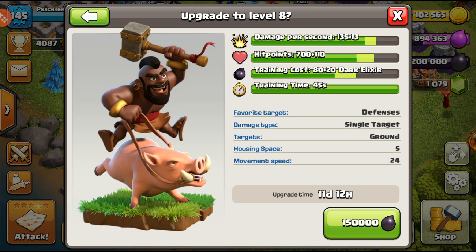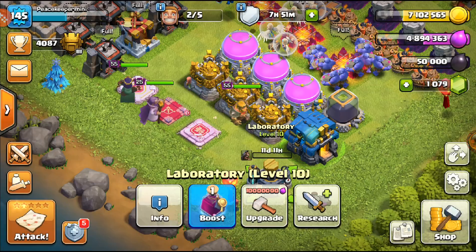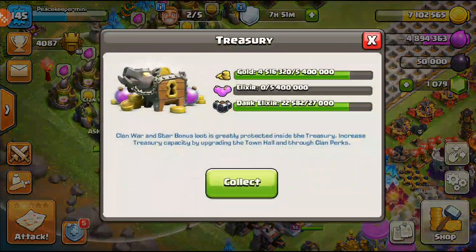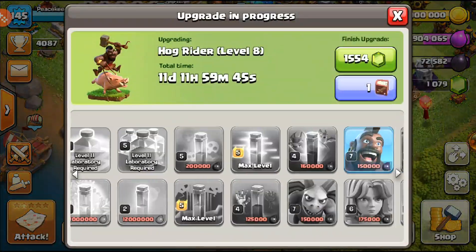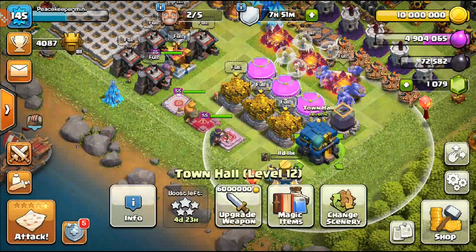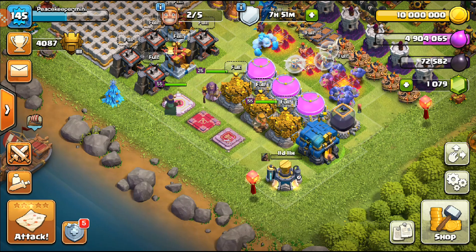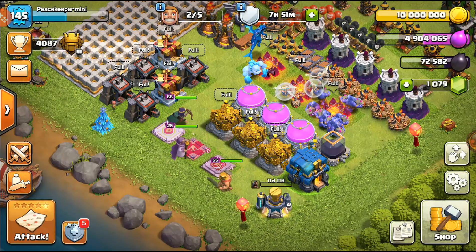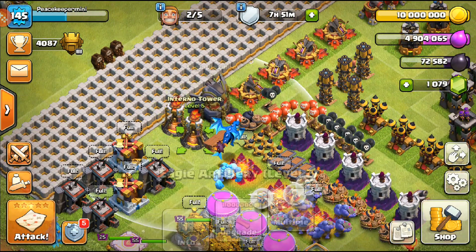Next I'm upgrading Hogs for Hybrid. Going to level 8 — 15 million dark elixir — three, two, one, bam. We also have a Book of Fighting we'll come back to. We can't do much more with the elixir right now. Also, runes are going to be wasted if your storages aren't maxed — upgrade all storages before using a rune.